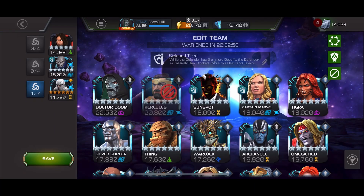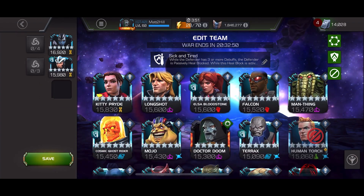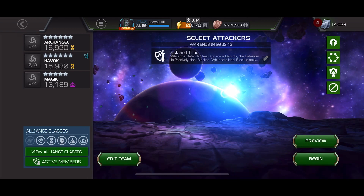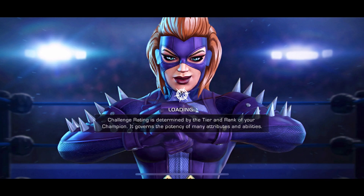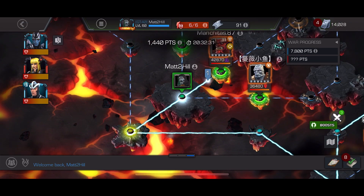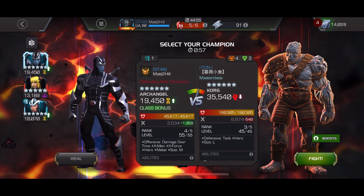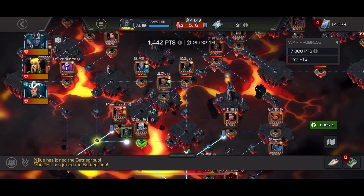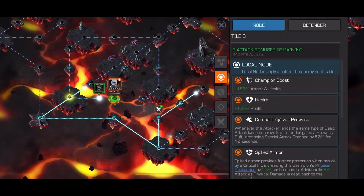I'm definitely not bringing in the same team. The team I'm bringing in for this war is Archangel and Havoc — so you can already guess what fight is coming. And Magic. Only one fight with Magic, two fights with Archangel, and three fights with Havoc. We're going to go straight into Path 6 in Section 1. I thought originally I might have been using Archangel on that Wiccan, but we ended up using it with Void, which makes a lot of sense — maybe even more sense with Void being Incinerate Immune.